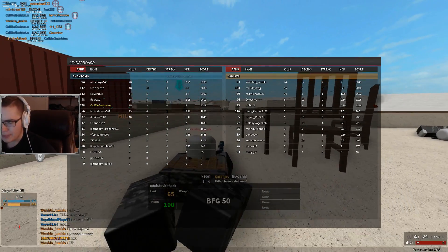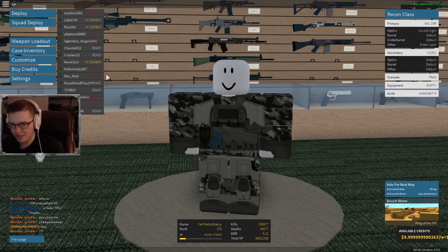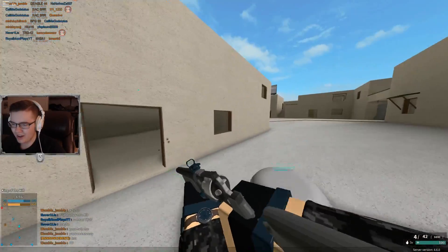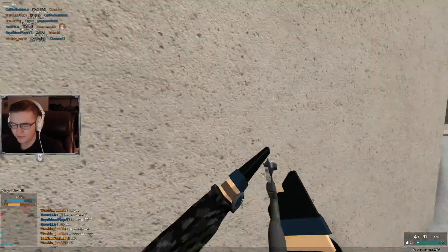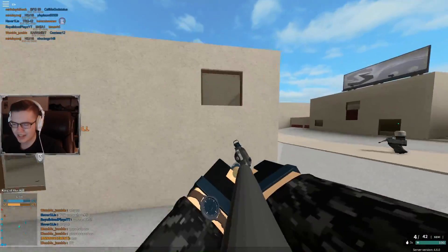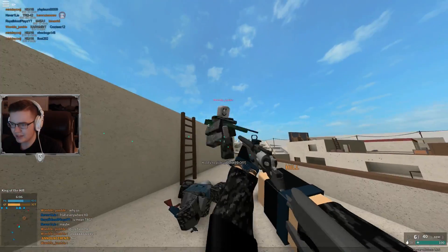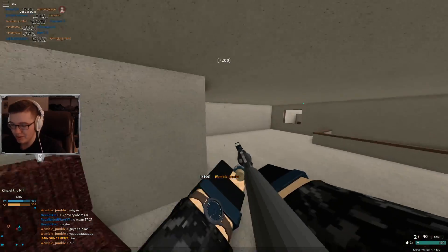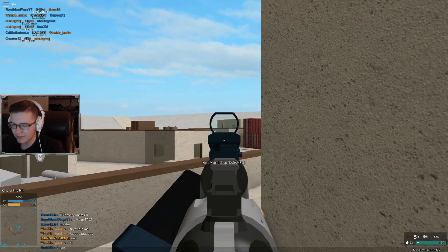That wasn't a headshot? He's camping in literally the back of the map with a BFG — why wouldn't he be? Anyways, we're just going to keep going. This might be my new go-to fun gun, if that makes sense. Usually something like the Honey Badger is something I really enjoy using because it isn't anything too insanely overpowered, but it's just fun to use. This might be the new go-to, honestly.